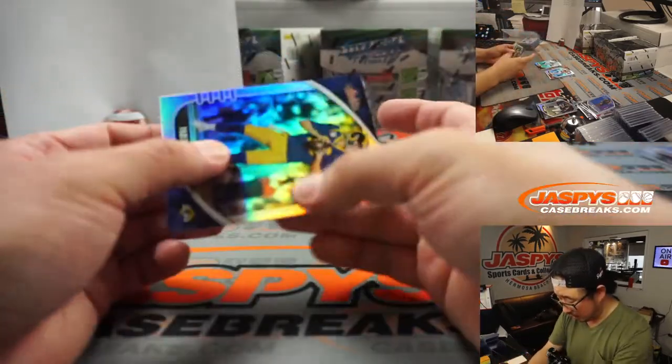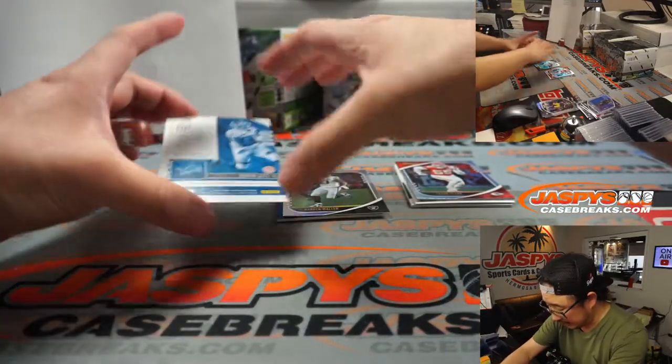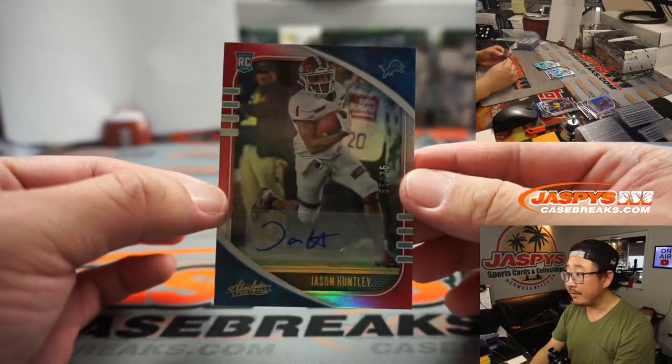Behind Darren Waller is Jason Huntley to 75 — 55 out of 75.